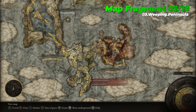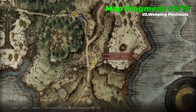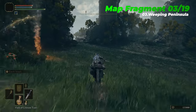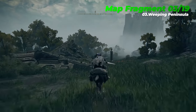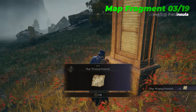The third map fragment is Weeping Peninsula, which is located near the Castle Mourne Rampart Site of Grace. Weeping Peninsula is located to the south of Limgrave, at the very southern point of the Lands Between. Enemies in this area are slightly tougher than in Limgrave East, so it is a natural progression after clearing much of Main Limgrave as well as Stormhill.